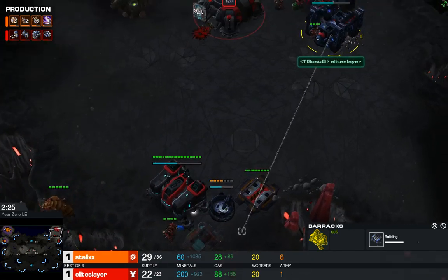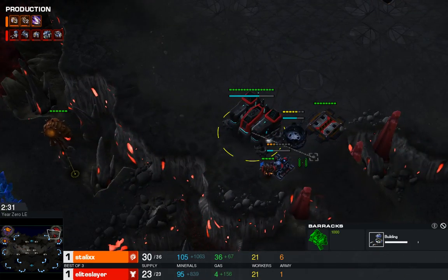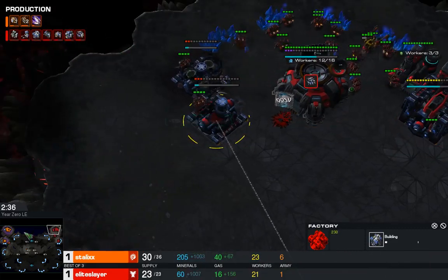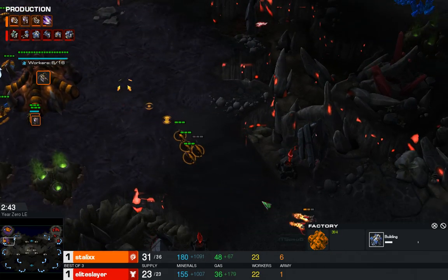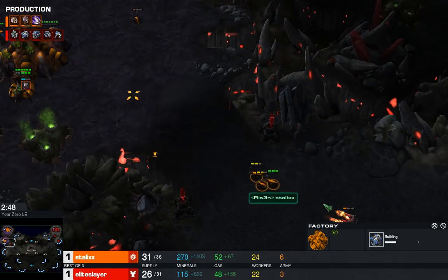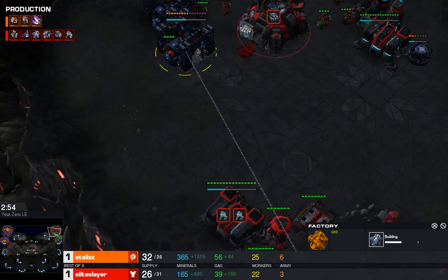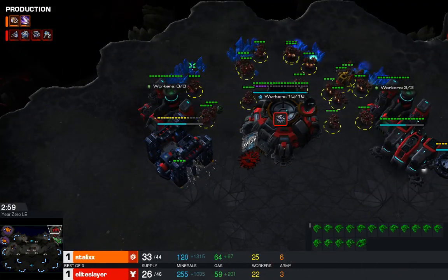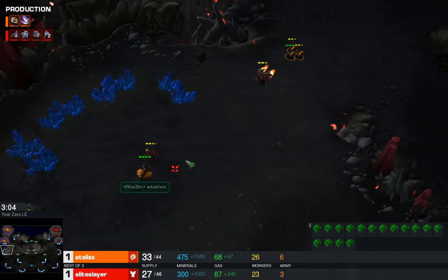If your opponent holds that choke point and gets an arc, it can change a fight dramatically. Siege tanks behind a blind spot losing vision — you're dead as the Terran. But on the other hand, if marines are in an arc and you accidentally run your Zerg units in column through the choke, it's devastating. We see two fast barracks from Elite Slayer — oh wait, that's a Factory. So it's not the old-school 3-Racks build after all. You can still 2-1-1 from this scenario, and that's probably what this will end up being.